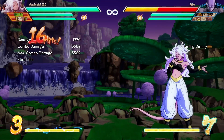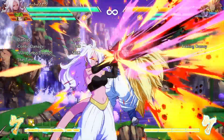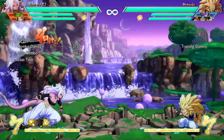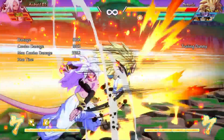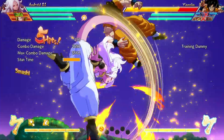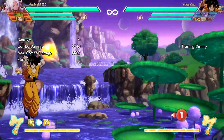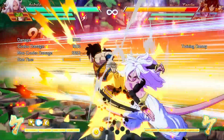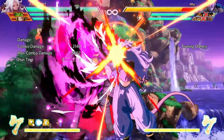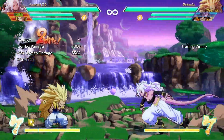Android 21's special moves are pretty straightforward, but we do want to take a closer look at the Connoisseur Cut and Aerial Connoisseur Cut. These are how Android 21 absorbs the energy of her opponents and gains new special moves. The attacks you obtain vary depending on the character the attack is used on. Once you absorb a special move, the command for the Connoisseur Cut you used turns into whatever special move you just gained. There are essentially four versions of the Connoisseur Cut special moves that take up each of the four slots just above Android 21's super meter. Each one performs the same command grab, which is unblockable.